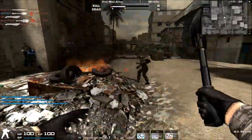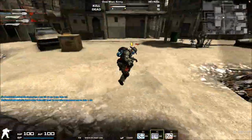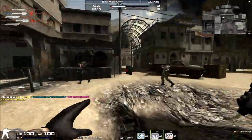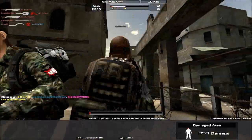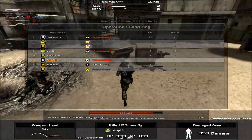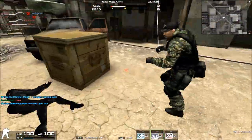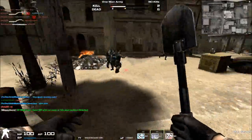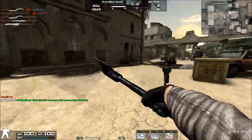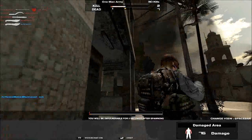Moving on to portability, it's at 70. For comparison, the default M9 knife has an 81 portability according to Nexon, so the GI Shovel is considerably slower than the M9 knife. It is a shovel after all, so it's got to be a little heavy. That covers both of the main stats listed on the website.